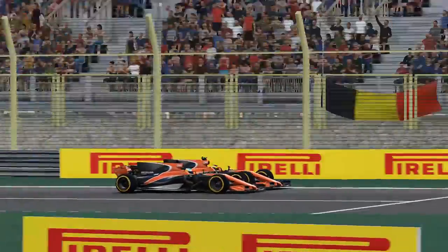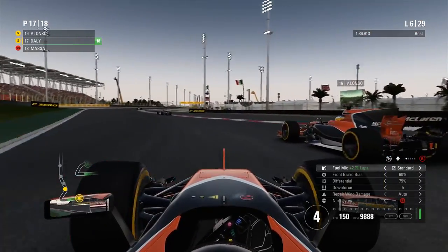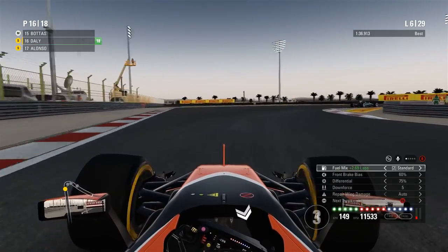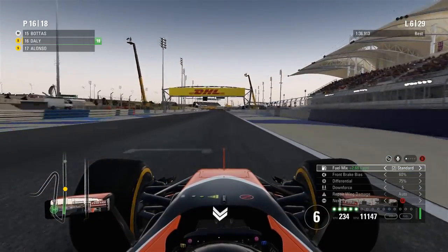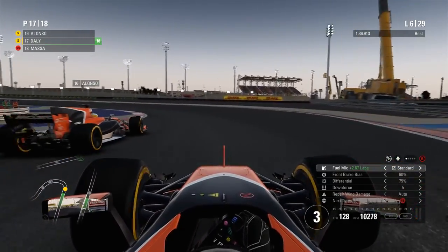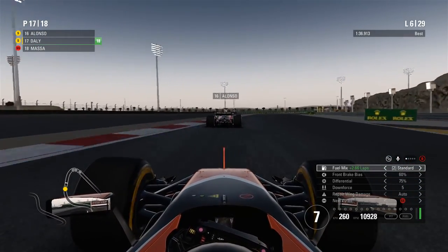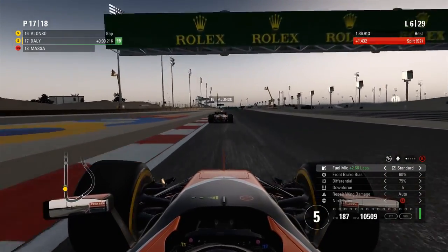On lap 6, Fernando Alonso comes up the inside into Turn 1. We have to leave him the space like we always should for Fernando Alonso — otherwise you'll get yelled at. Side by side for the two McLaren Hondas into Turn 4, we outbrake him around the outside and hold down P16. I knew Bahrain was going to be a tough track for this car, I just didn't foresee it being this bad. On top of it being a really hard track for our car, the AI seems very strong here too. I haven't changed the difficulty at all from the previous episode — it's still at 104.